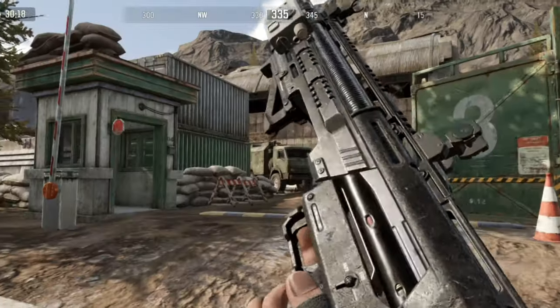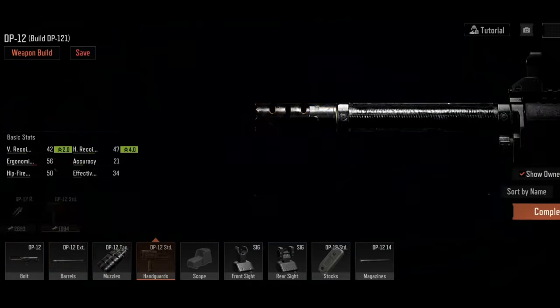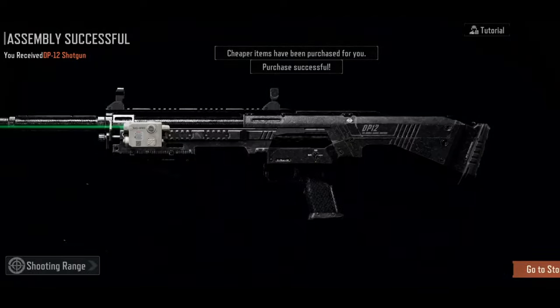There aren't many mods for the DP-12 because it simply doesn't need them. Operators can try out different barrels and muzzles to improve the accuracy and effective range. Adding a laser sight can also improve hip-fire stability.